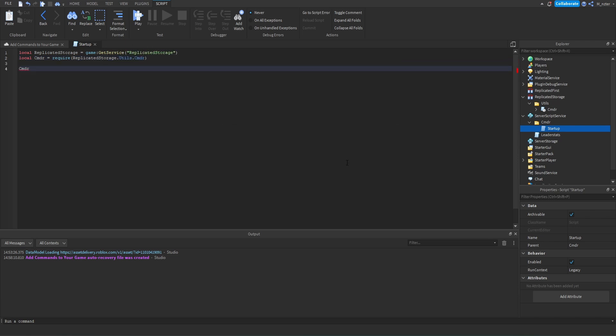Now that we have the module, all we have to do is run the RegisterDefaultCommands method from the module, and this will register all the default commands that come with Commander. Now that we've set this up on the server side, we also have to set this up on the client side as well. So what we're going to do is go into the starter player, into the starter player scripts, and add a brand new local script.